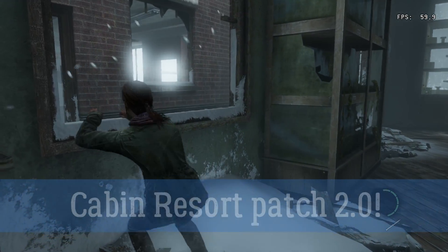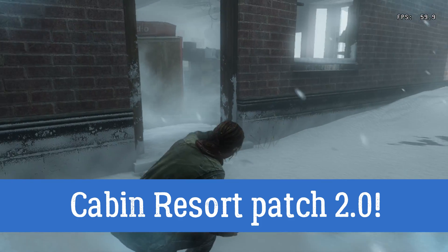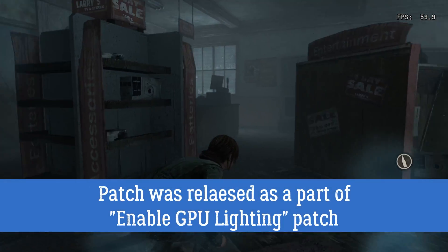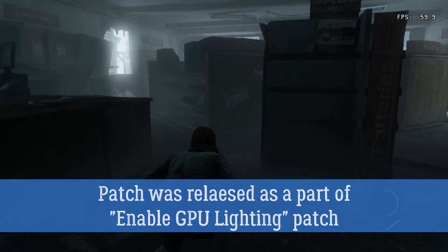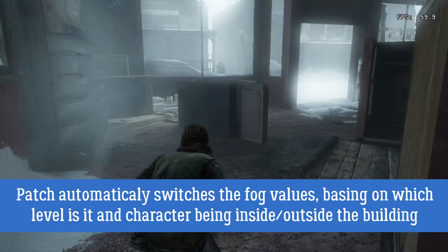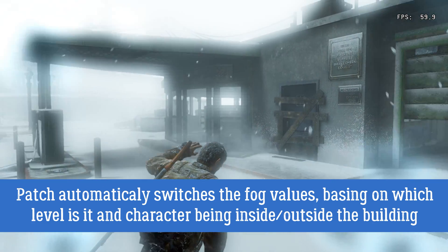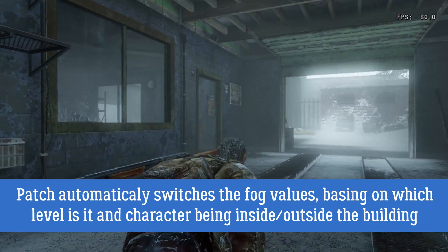Well, not anymore. The new patch automatically decides which level it is right now, whether the character is being inside or outside the building, and swiftly changes the fog values to simulate the transitions between inside and outside. Of course it may seem not so big a change compared to the previous patches, but the whole thing took me a few months to research and develop this concept, so here's the best I have.